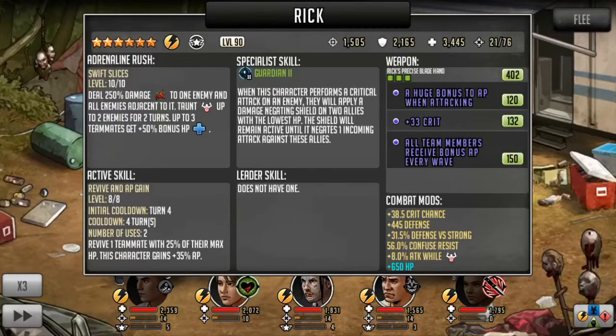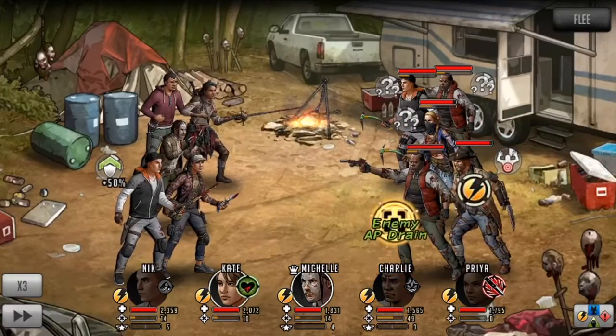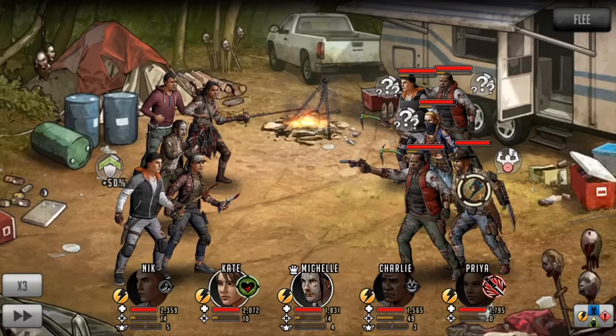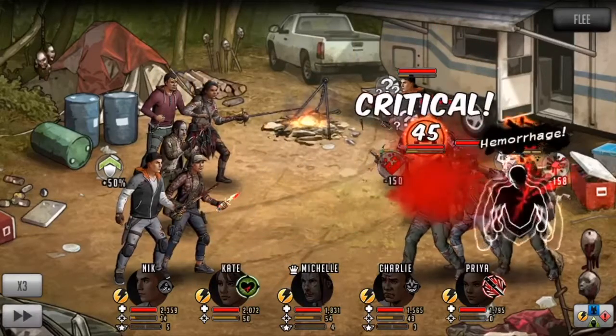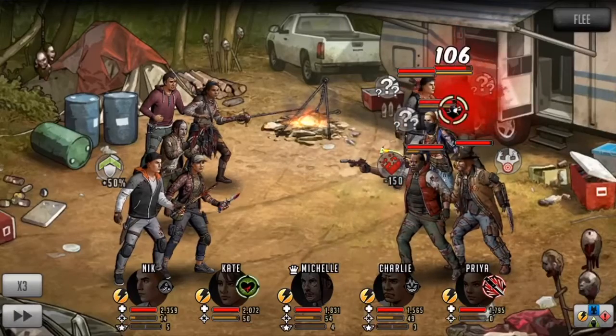Her rush also does damage and applies stun to two toons for two turns. I chose to taunt Rick with Charlie, but could have chosen Zachary as well, because I equipped my Charlie with a bleed resist mod. I then attack the top Zachary to gain AP. When the opponent attacks, the confused Zachary ends up applying Hemo bleed to the other Zachary.